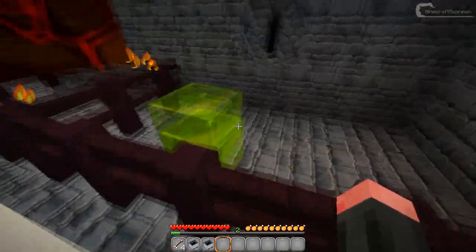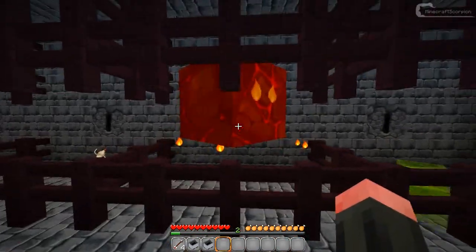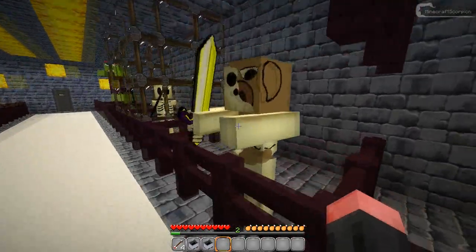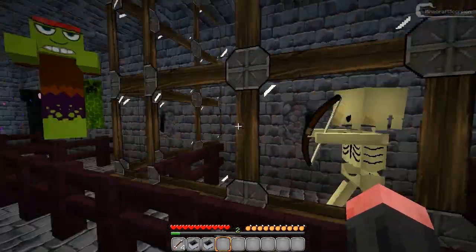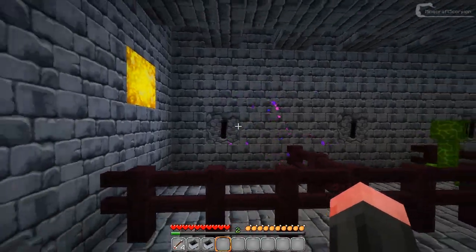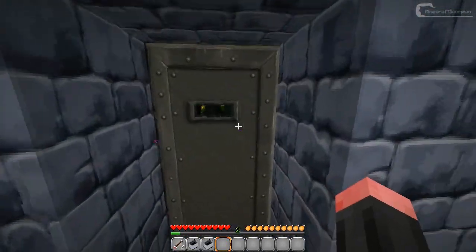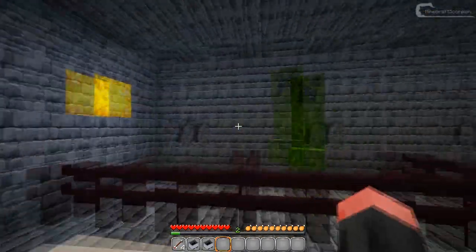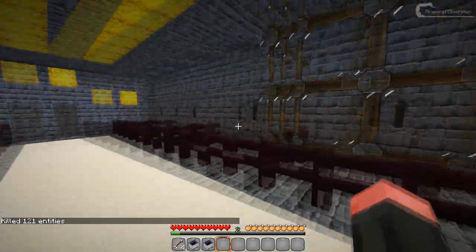Here is the slime and this one looks pretty cool - it's all jelly and stuff, even jellier than the default. Here's the magma cube, the spider which apparently died. Here I've got the zombie pigman, the skeleton, the zombie, the creeper, and over here there was an enderman - he's trying to get back in. Let's just kill all of them.